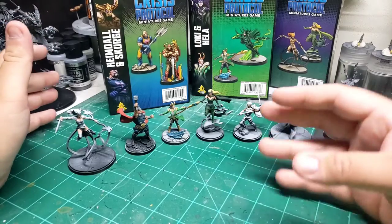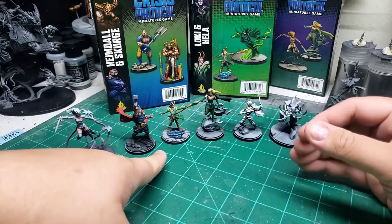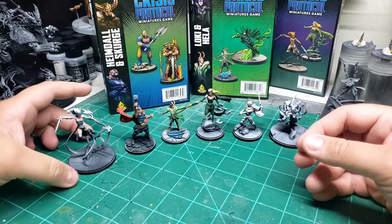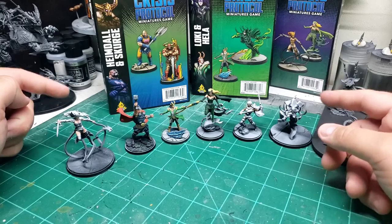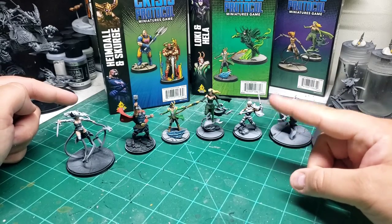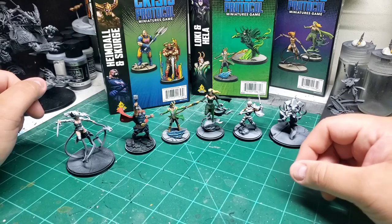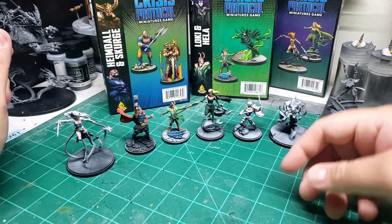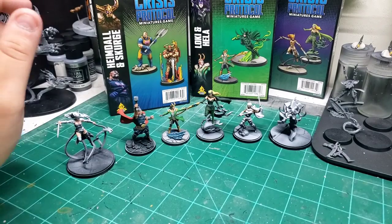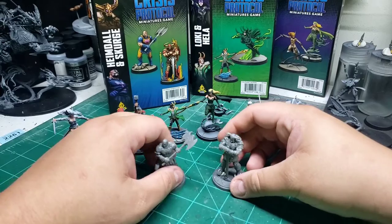I want to show you guys this — I got Loki done, he's all painted up to go along with the rest of my Asgardians, who are still mostly unpainted. I've also started on Enchantress. And if you notice the box in the background, we have two new additions to the Asgardian family: Heimdall and Scourge.